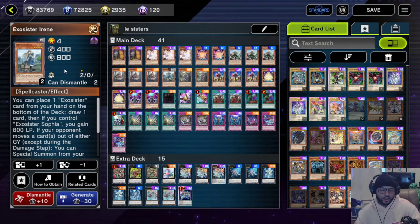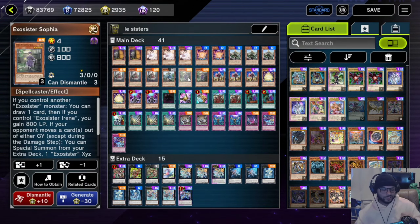We run one Exorcist Irene — only at one because she's not that great. If you normal summon her and have Exorcist cards in hand, you can send them back to the deck and draw a card, but if you have an Exorcist card in hand you're probably going to want to use it to go into your combo rather than send it back. That's why we run it at one.